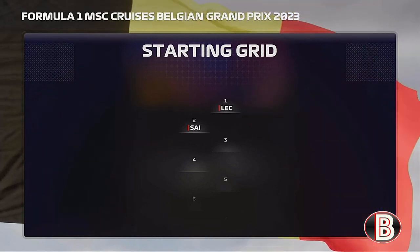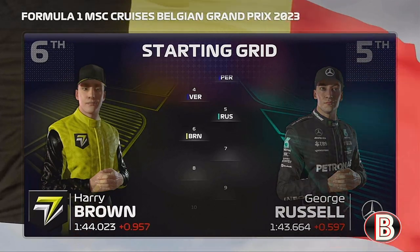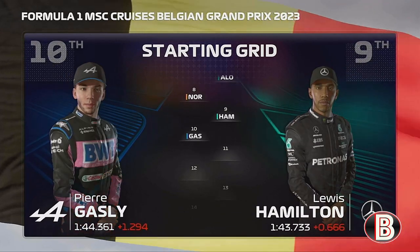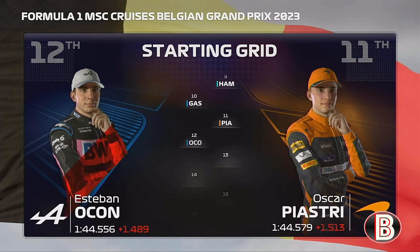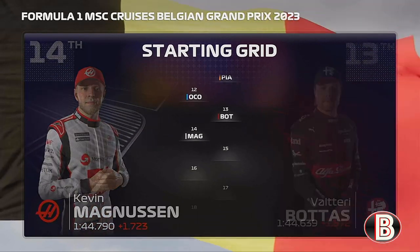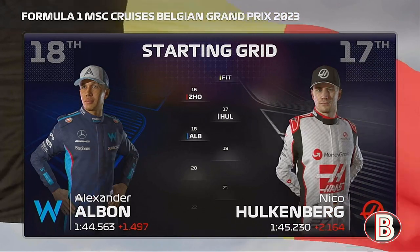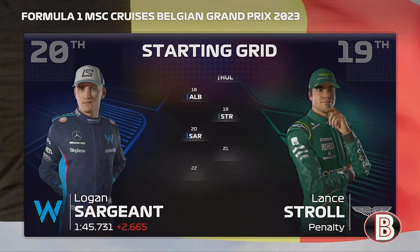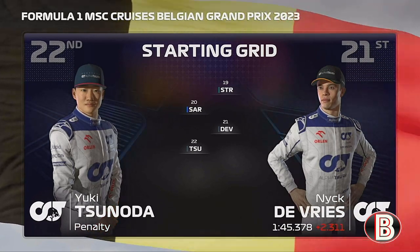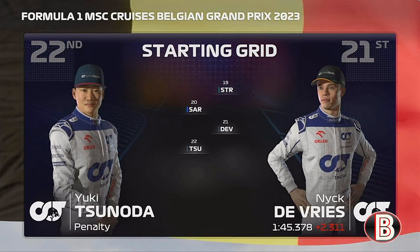The main race grid: Leclerc P1, Sainz P2, Perez P3, Verstappen P4, Russell P5, Brown P6, Fernando Alonso P7, Norris P8, Hamilton P9, Gasly P10, Oscar Piastri P11, Ocon P12, Bottas P13, Magnussen P14, Fittipaldi P15, Zhou P16, Hülkenberg P17, Albon P18, Stroll P19, Sargent P20, De Vries P21. It's almost time for those five red lights to go out — let's see who can prevail today.